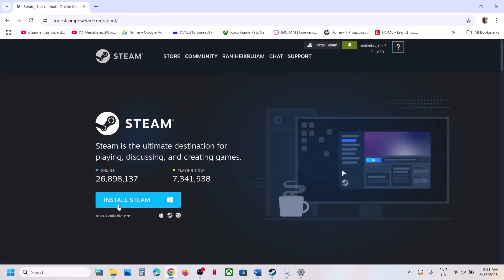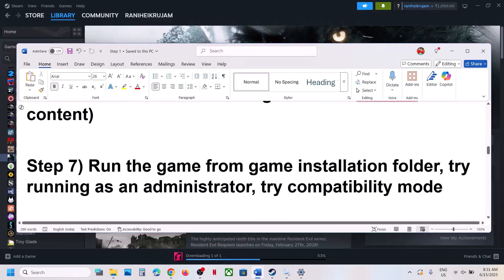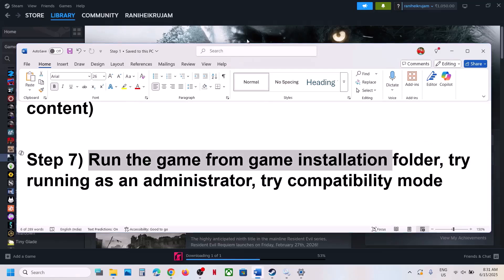Click on Install Steam, download and install it, then log into your account, reinstall the game, and launch it.